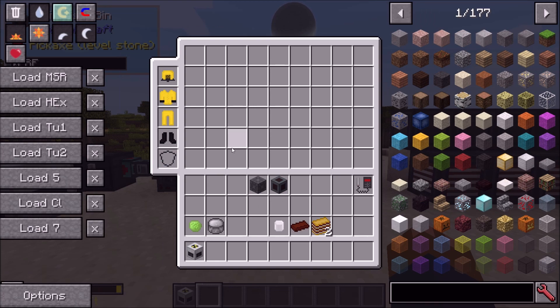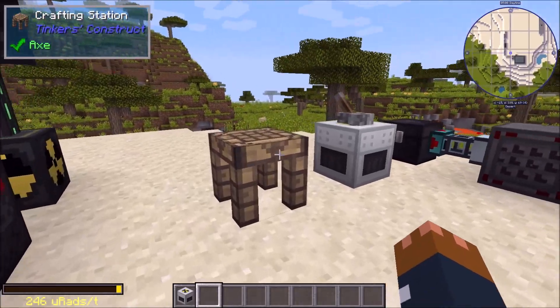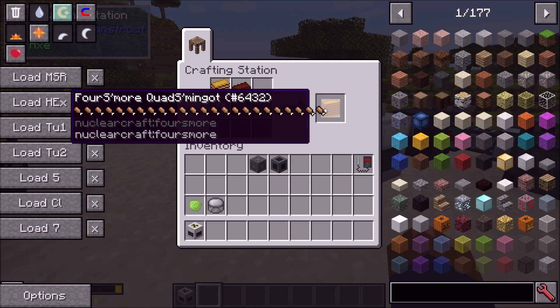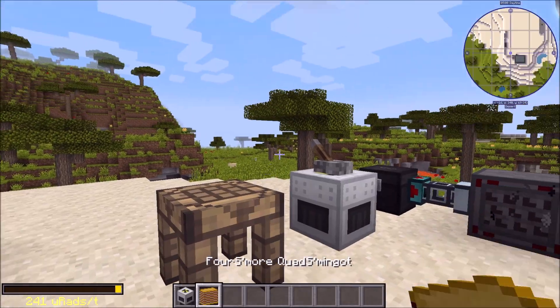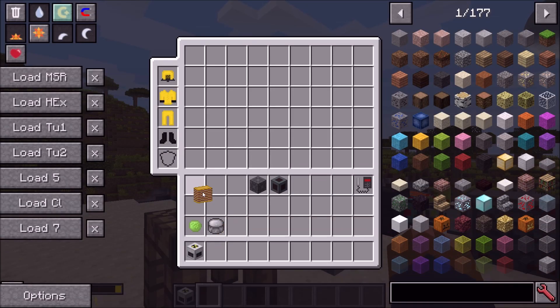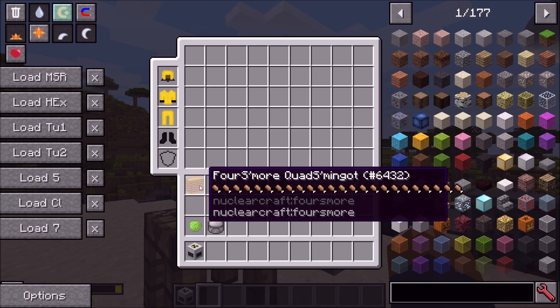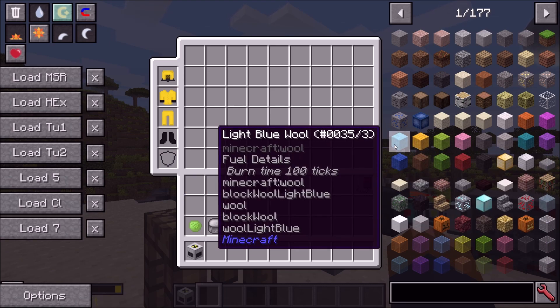Next thing on the list is added four Schmall quad Schmingots — yes, that's very important, we need our Schmingots. So if you take two more Schmall double Schmingots and put a little bit of chocolate and marshmallow between them, you get yourself a four Schmall quad Schmingot, which is probably not recommended by your dentist, but it's Minecraft — you can have as many as you want. They do a fantastic job of keeping you saturated and in good shape.